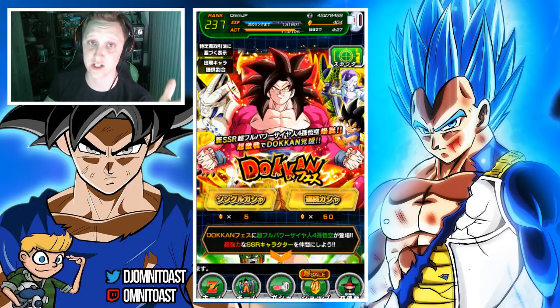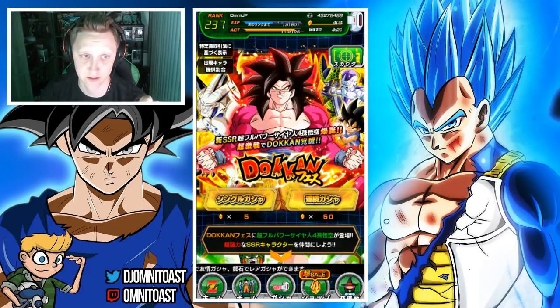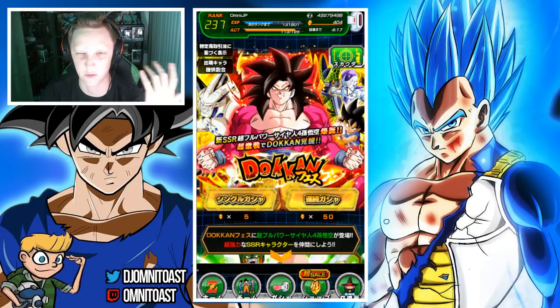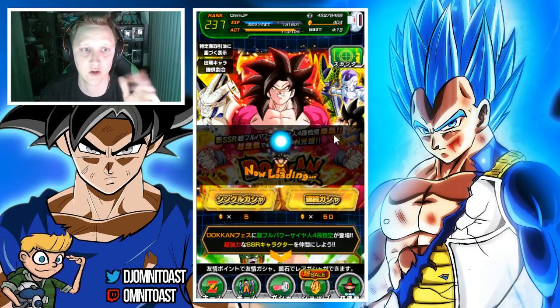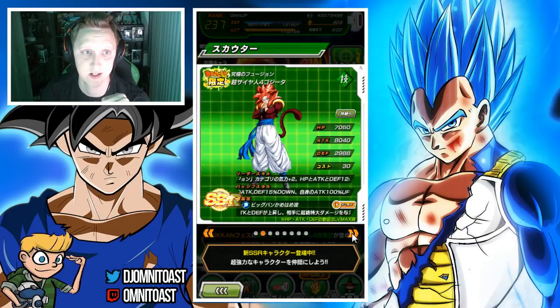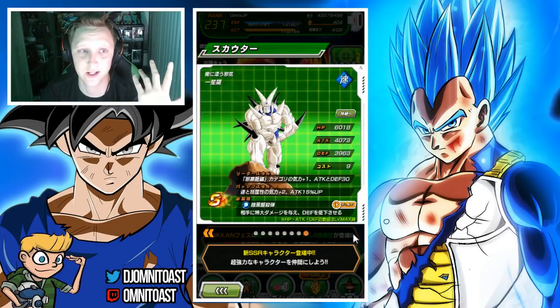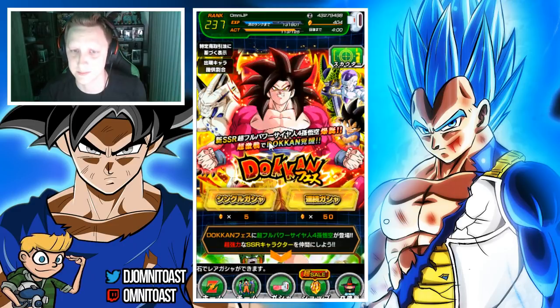Basically we are going to try to do some summons. This JP account is missing a lot of units — I do not have Shun, I do not have the Goku. These units are new and I don't know if I really want them. And the other featured units — I don't have Gogeta and I don't have Vegeta. So this banner is good for me to really get some units and build up this account a little bit more.